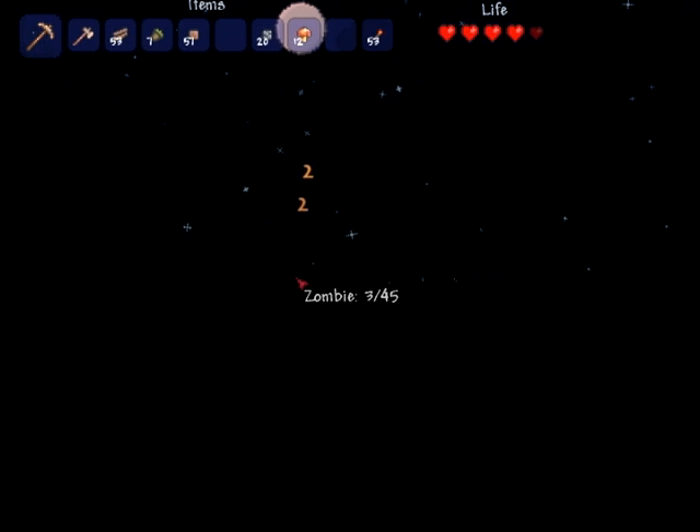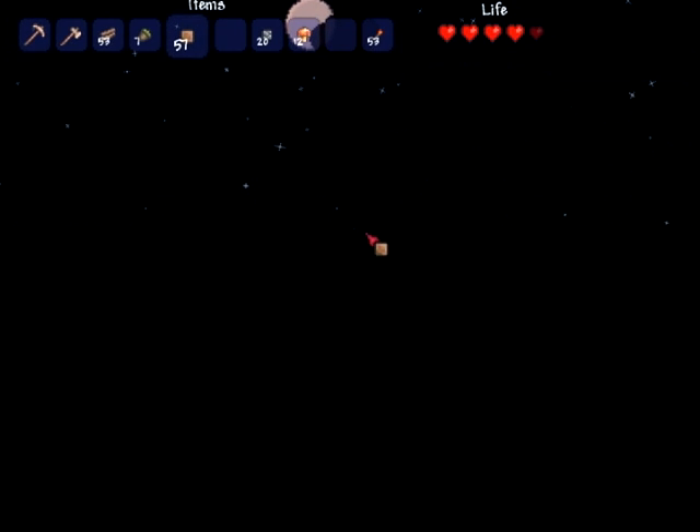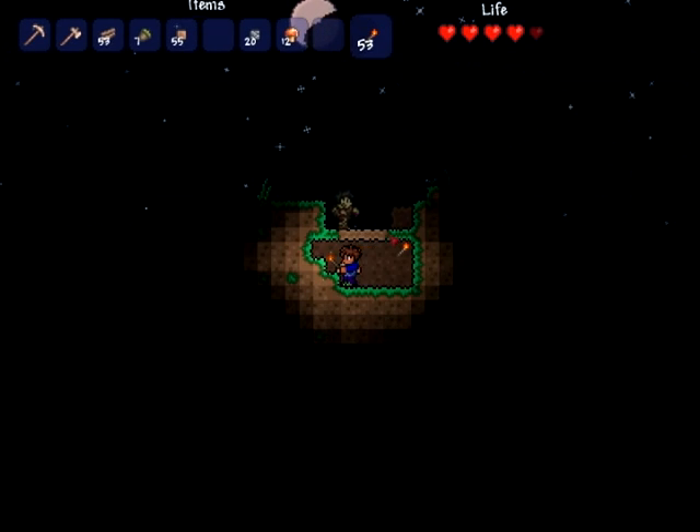Here's a tip: use your pickaxe over your axe, because it's faster and you can keep enemies off you. Second tip? No way, Finn — you're giving them out for free. It's YouTube, it's what I do.